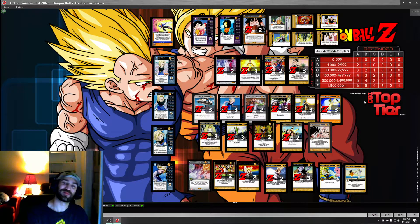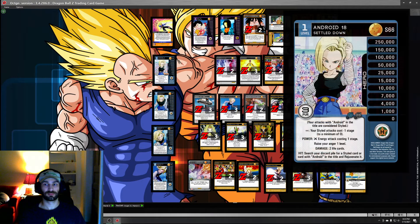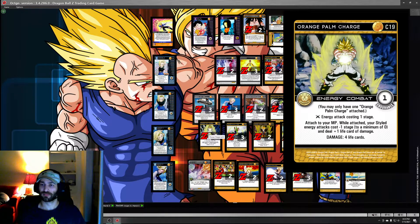The idea dates all the way back to set eight, where I had a physical beatdown villain 18 list in Adept. What Adept lets you do is go in real fast - you search your drills immediately. Hero 18, in my opinion, has made it viable to actually do this with energy beats instead of physical beats, especially now that Palm Charge exists. You don't pay stages for your energy attacks, so you're not limited by how many stages you have. And she makes her named attacks styled, so Toss can search Android Attack Drill at the same time.